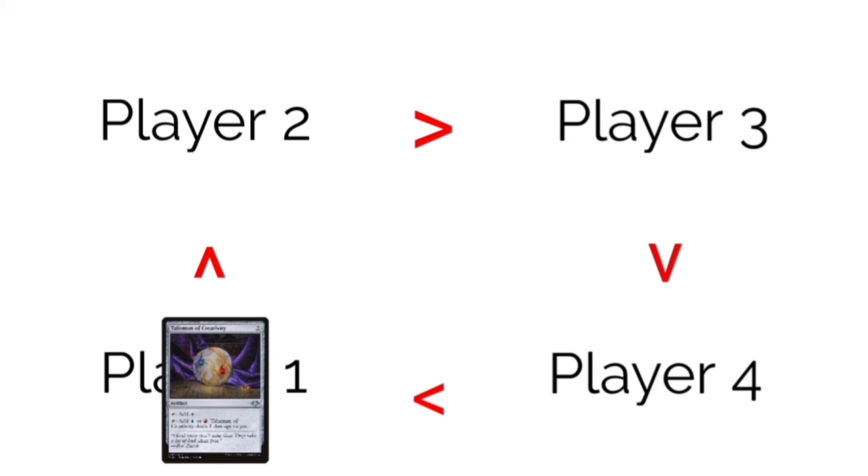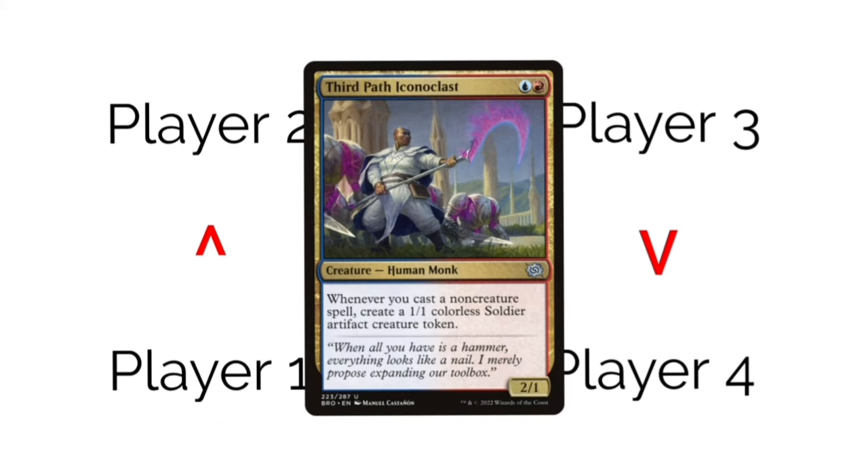During this, priority is passed in the same manner as changing phases or steps. The difference now is that a spell is initiating priority instead of a phase. So in the same clockwise motion, your opponents have a chance to respond or play spells or activate abilities of their own, but only at instant speed. And there are some things on the stack that can trigger abilities of cards, but that's a whole other thing.